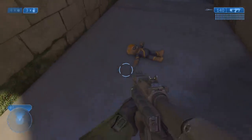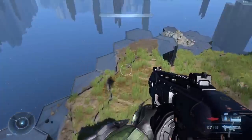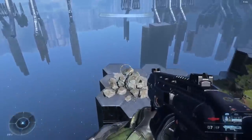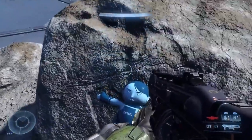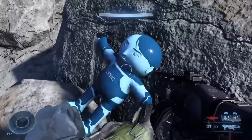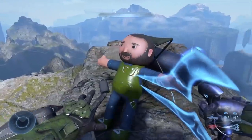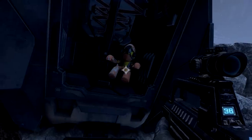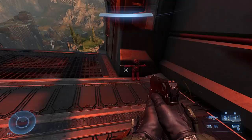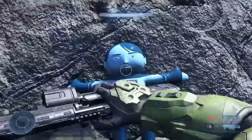Halo 2 Anniversary set the precedent of hiding dolls throughout the campaign, and Halo Infinite follows suit. Scattered throughout the open world you can find various Halo characters in little doll forms. So far the community has found Cortana, Master Chief, the Pilot, the Arbiter, the Librarian, Sergeant Johnson, a Grunt, Locke, the Harbinger, and the Endless as dolls. These are just the ones discovered so far — there could be more in the game that haven't been found yet.